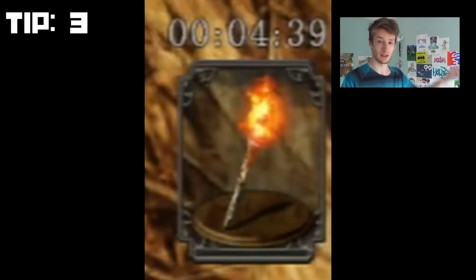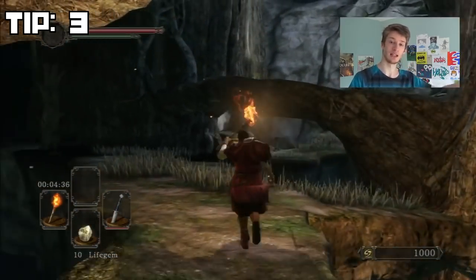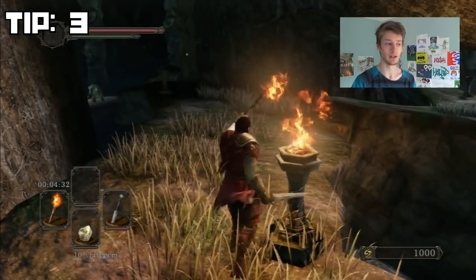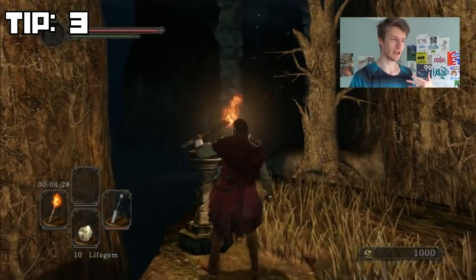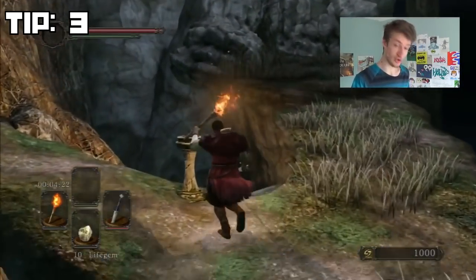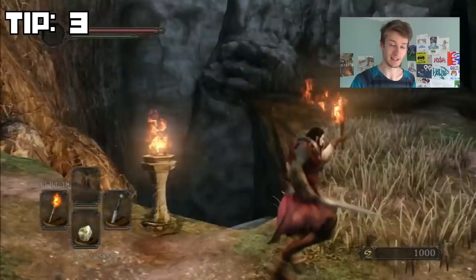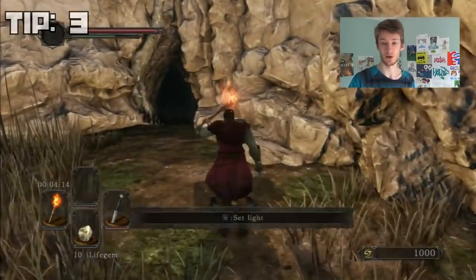There's a time limit on torches — to check that, open your inventory and there's a little timer in the item box. You can also find braziers throughout the area and light them. It's sort of like a checkpoint system and it's really nice because it lights up the area and shows the way a little bit better — like leaving a trail behind you so you can find your way. It's really cool especially in dark areas. That's how you use torches.